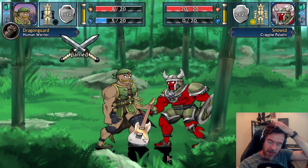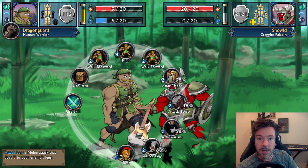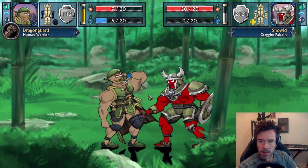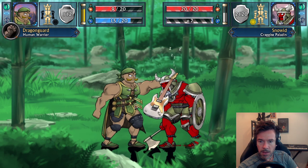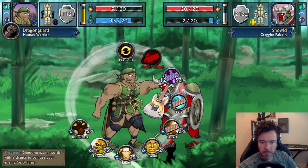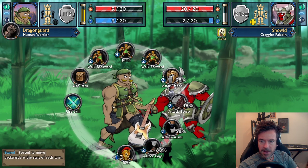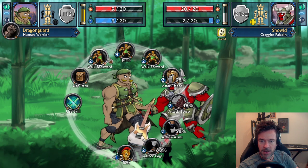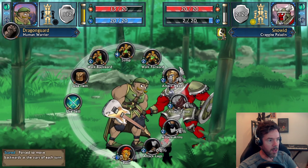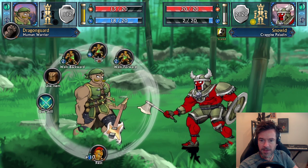I'm thinking of adding a durability stat for guitars specifically, so if you use them in melee in battle they'll break. Shields will also have durability. Now let's look at the taunts — you can intimidate or scare the enemy away. He ran away and has come back, and for the next three turns he's forced to move backwards at the start of each turn. You can see a cooldown indicator showing how long that effect lasts.